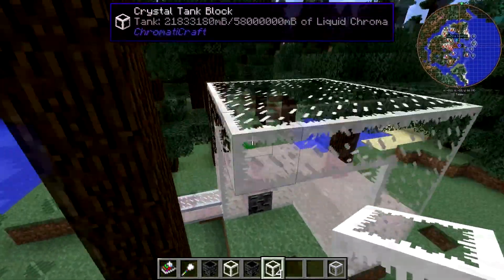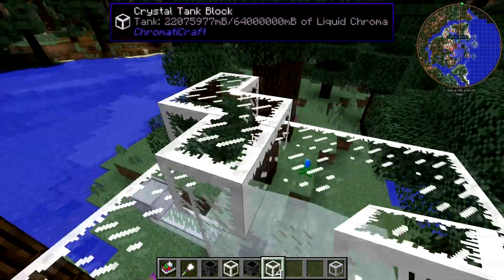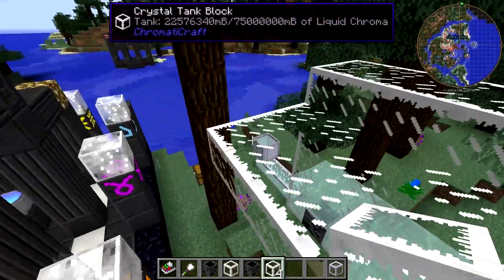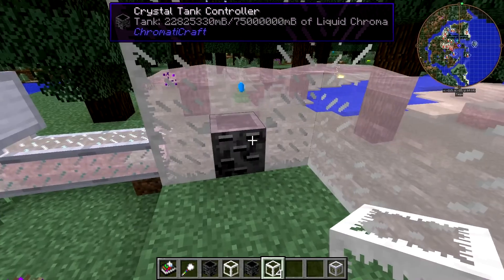You can see now that we're not filling this liquid level nearly as quickly because the capacity has gone so high. We're up to 58 million millibuckets, so you're going to get into the billions of millibuckets before this is full. We're up to 58,000 buckets, so we may as well keep adding blocks since we're actually getting to a non-trivial percentage of the maximum.